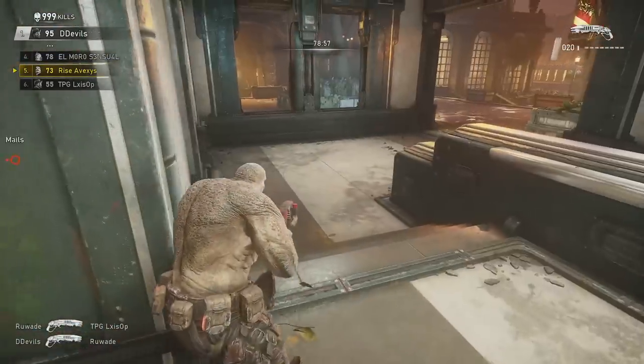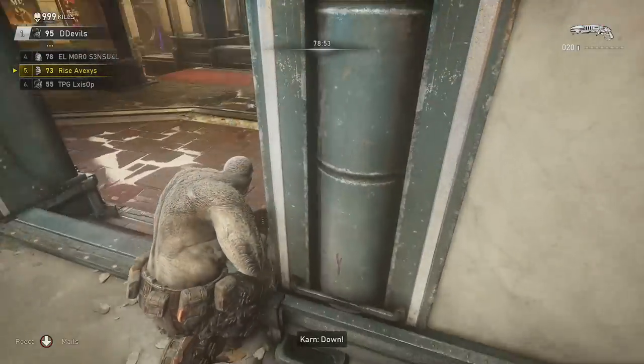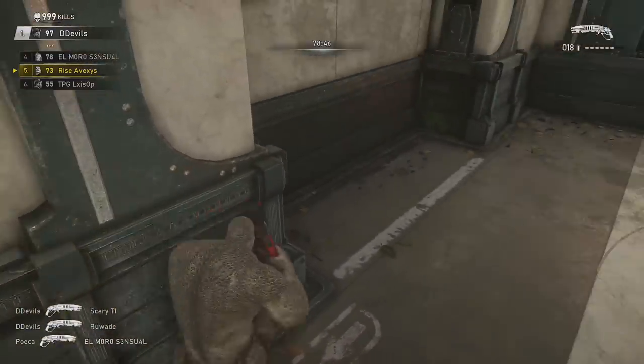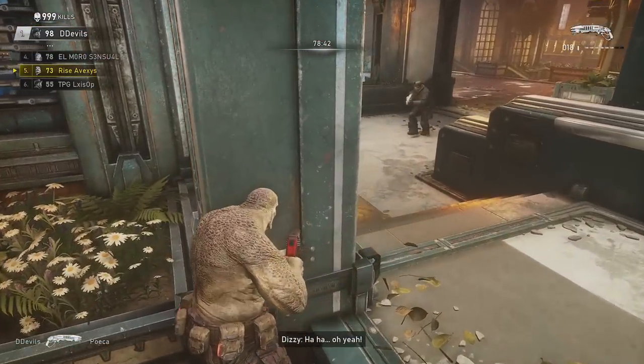You hold down X for the roadie run, and I love this because you can really run however you want. I can really run out of cover, I can really run into cover - and you can't do this on regular default. If you try to roadie run to cover you'll just take cover. Same thing - you can't roll into cover either. You just get way more freedom to do awkward angles with Alternate.